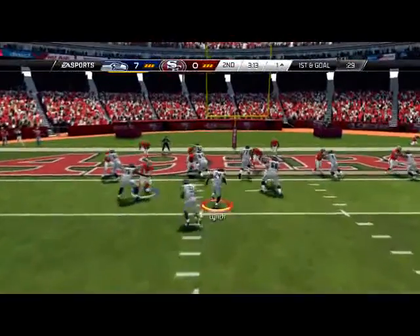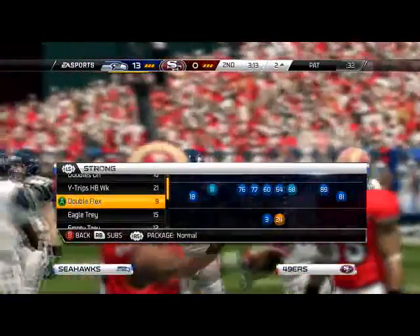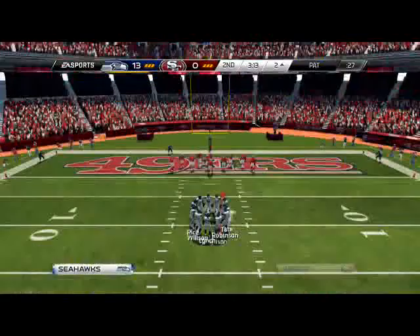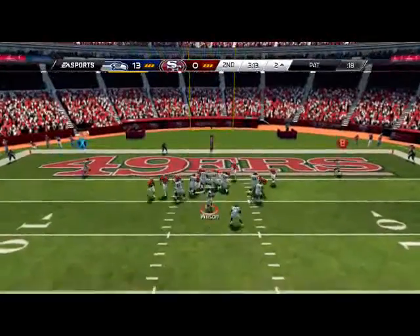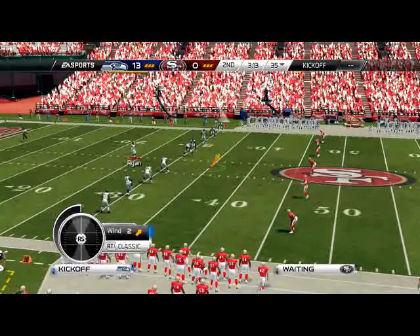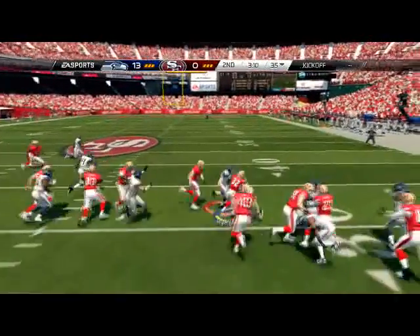Just trying to pound it in with Marshawn on a quick snap. One thing I like to do when I need a two-pointer: I go to the full house and come out in the halfback draw, then audible to the double shake. I like to block both backs and put both receivers on the outside on fades. The main read is Marshawn Lynch — to run with the quarterback since a lot of people drop max coverage on the goal line, you can easily scramble for the touchdown.